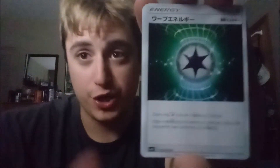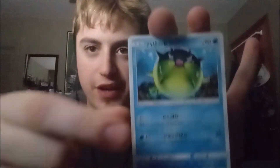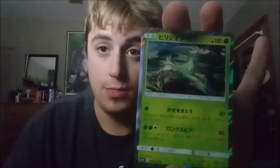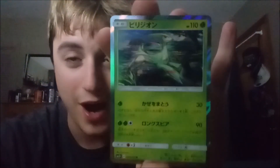Third pack guys. One from the back. Let's go down — Warp Energy, Bulbasaur. If I get a holo Venusaur here, wouldn't be the worst thing. We got Bulbasaur, Qwilfish, Carnivine, Spiritomb. Oh hey — holo Virizion! Not a GX, but yo — holo Virizion! First holo of the box, and it is Virizion, one of the Swords of Justice.